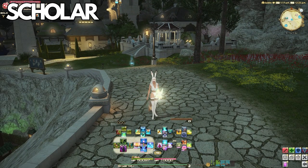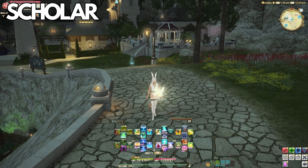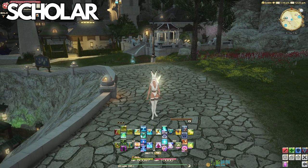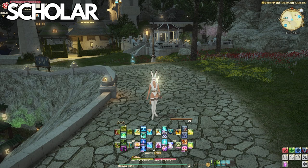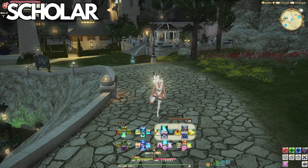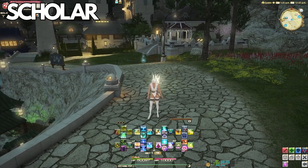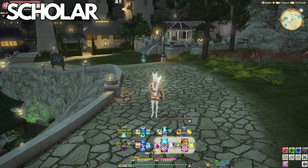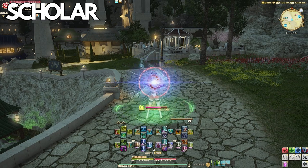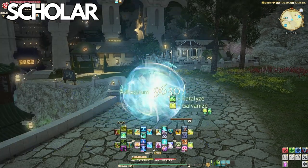Scholar has two healing magic buffs: Fey Illumination and Dissipation, being 10% and 20% respectively. Now, can anyone tell me why this actually kind of sucks for Scholar? It's because 90% of Scholar's healing is from abilities, not spells. All of the fairy healing are abilities, and all of your Aetherflow are abilities.